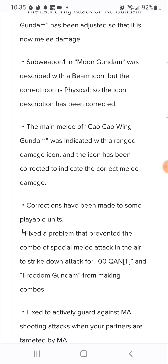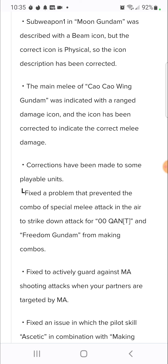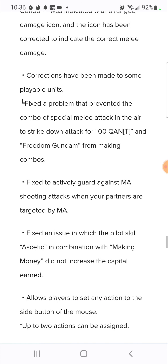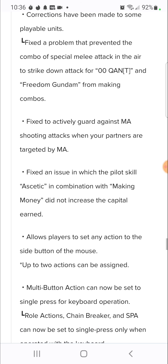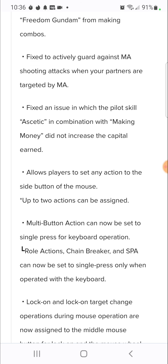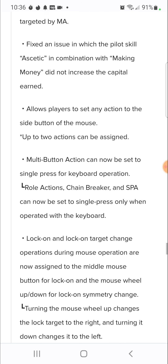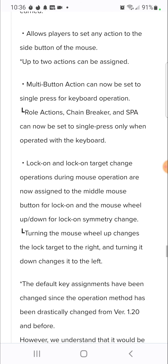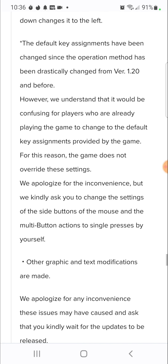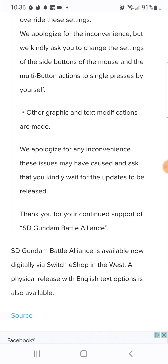Corrections have been made to some playable units - the combo of special melee attack into air-to-strike attack for Double O and Freedom has been fixed for making combos. Fixed to actively guard against mobile suit shooting attacks when partners are targeted. Fixed an issue in which a pilot skill combination with making money did not increase the capital earned - many players noticed that. PC-specific controls were also updated: up to two actions can be assigned to the side buttons of the mouse, and single press keyboard roll action, lock-on, and lock-on target change operations have been updated.